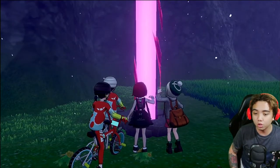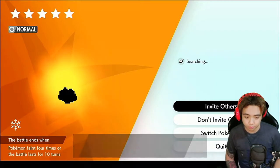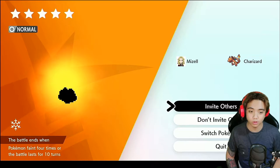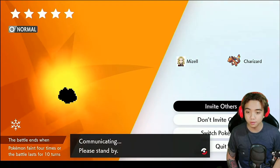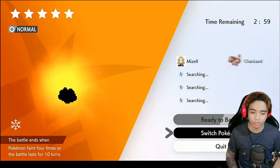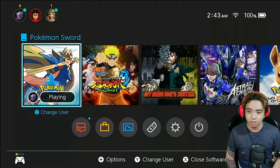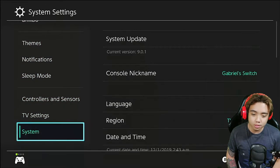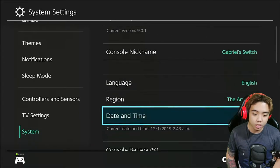So for example you've thrown your wishing piece and a Ditto appears. If it's just a 4-star Ditto, you don't have to worry. Since we have autosave off and we know this Ditto isn't good, press Invite. Once you're searching for friends, press home, go to settings, then go to system settings and change the date one day ahead.